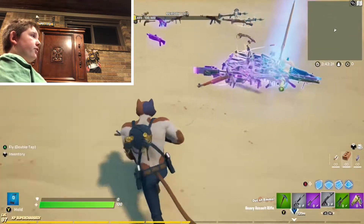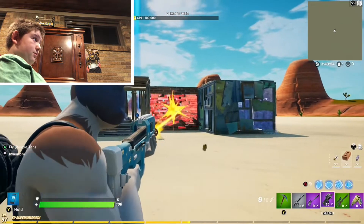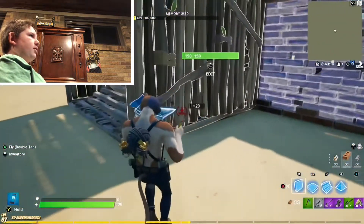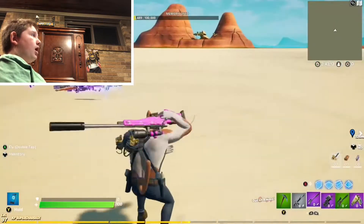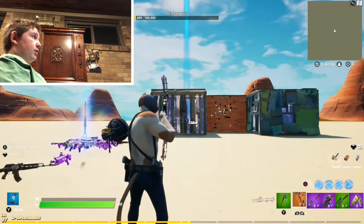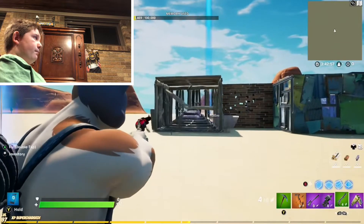Submachine gun: broken, broken, not broken — that was close. Next up we got the boom bow — if it breaks it gets a hundred percent, did not. Six shooter: broke through the first, didn't break through the second.